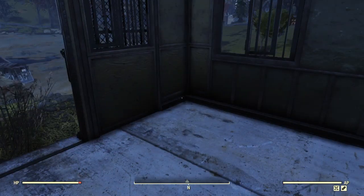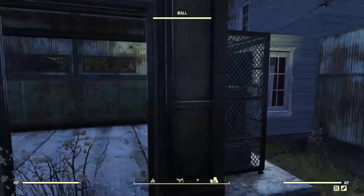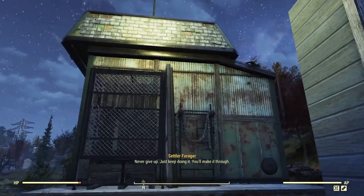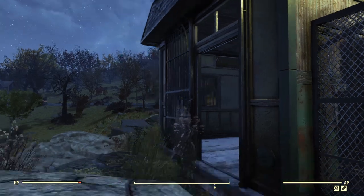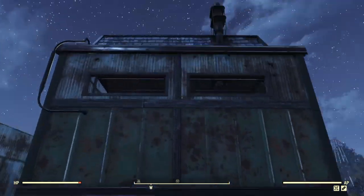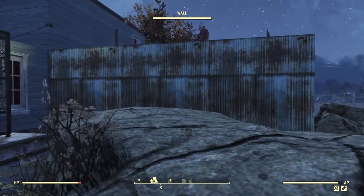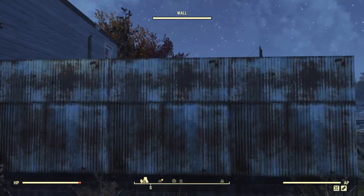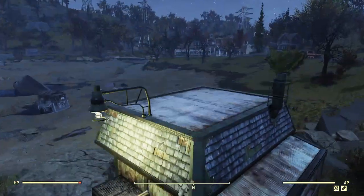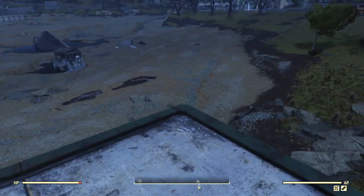Would be nice for just putting all of the workstations in. Interesting. I might actually change up some of my build and get rid of this back part here. What's the roof look like on it? I'm getting just a flat roof. I could probably even put my generator up here.